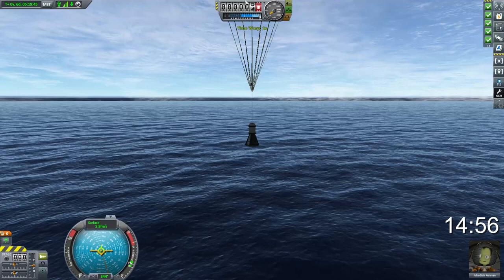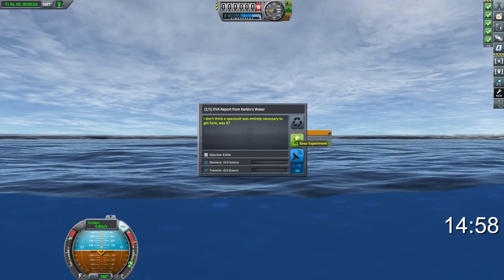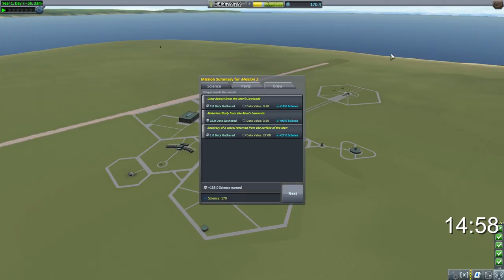So there you go — 135 science earned from that first moon landing mission, and we've done all of that from game start in just under 15 minutes.